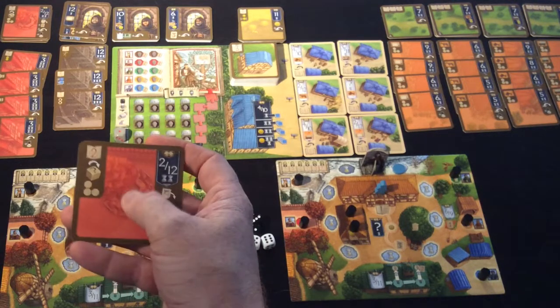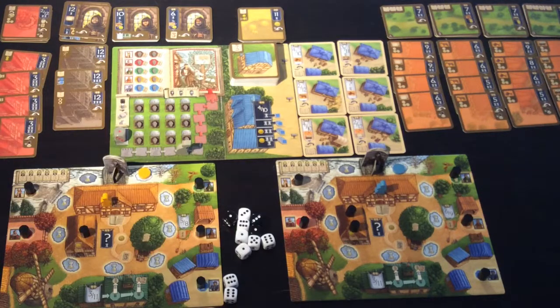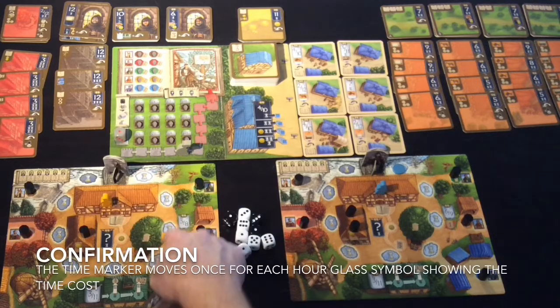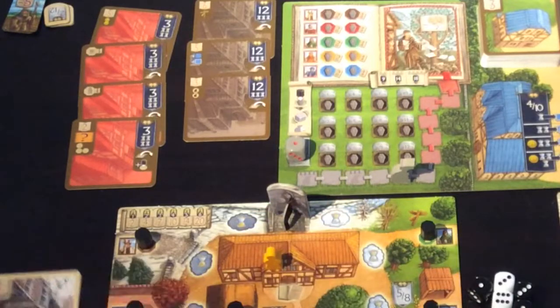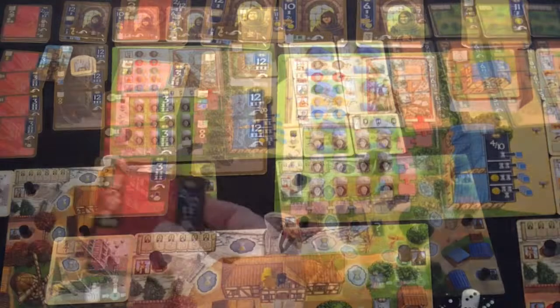All of the council chamber cards are the same as in that stack just there. When something is selected there is a time cost — one, two, three — so you're pushing this marker around the time track, and then that will be flipped over and placed next to its location. That will give this player four points at the end of the game. It also gives him a church so he's able to start grabbing monks to add to that church.